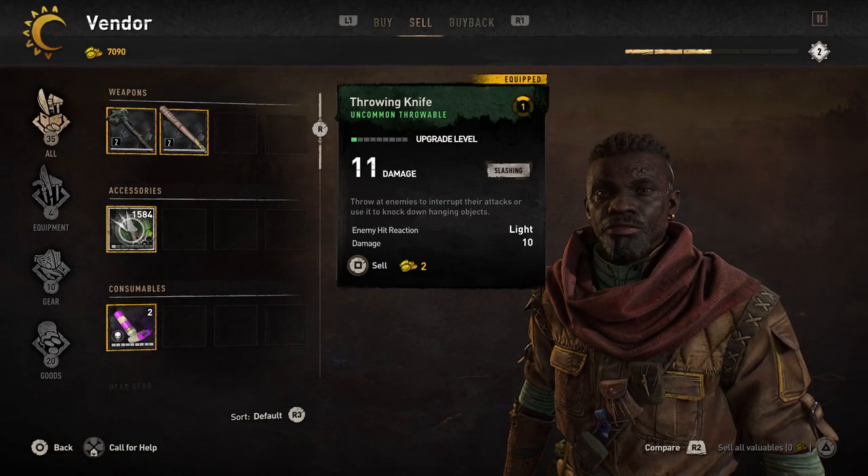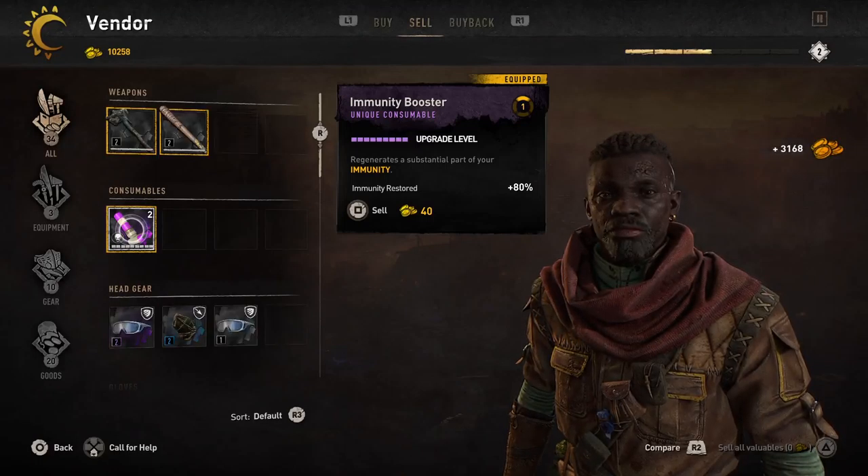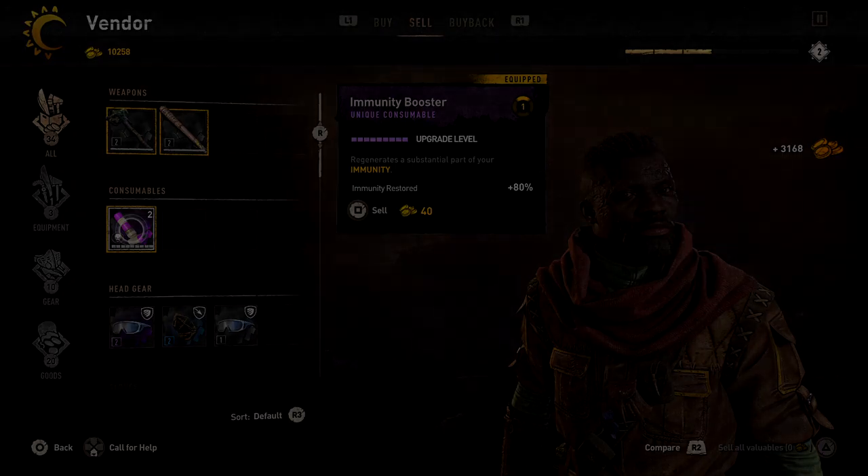As you guys can see right here, we have 1500 throwing knives and we're gonna sell them. We made three grand for maybe four minutes of work.